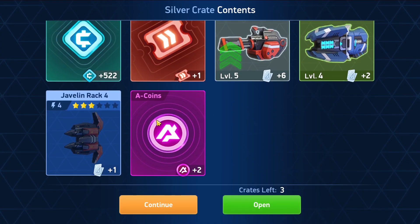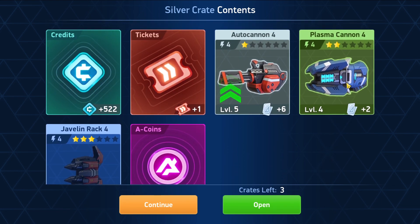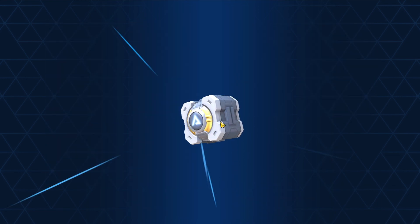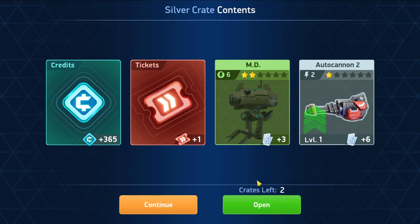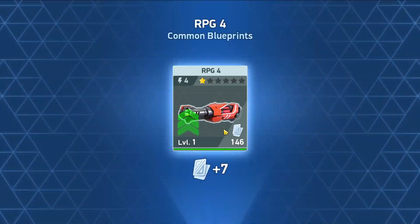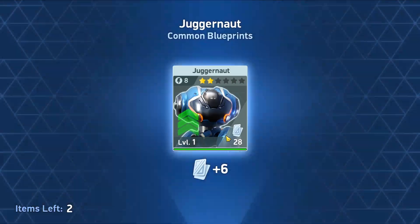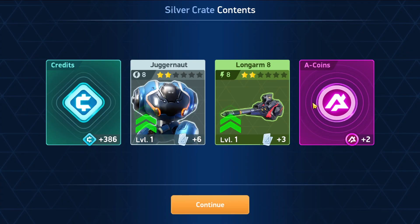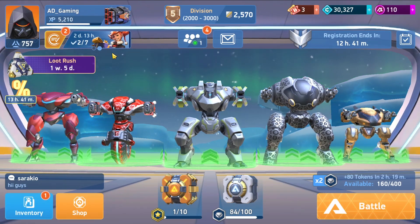Look how many crates we got — a lot of them! Acorns are really important in this game, like gold in War Robots. I got a blueprint and more crates. We open the crates. We got more Acorns — you can get Acorns from crates as well. Let's see if we have enough to replace this Kojak 2.0. We need 5,000 more credits. The Healer is called MD.